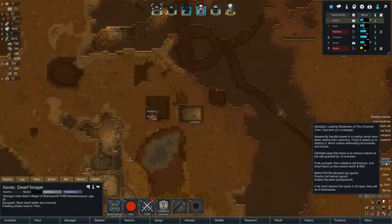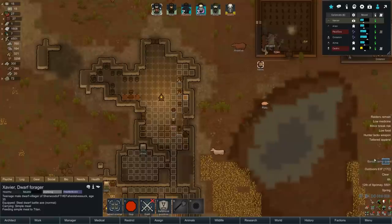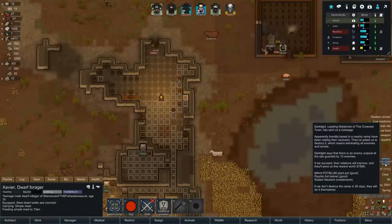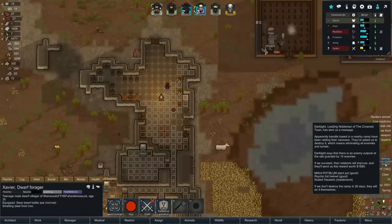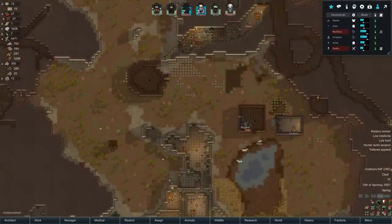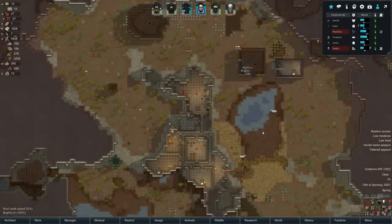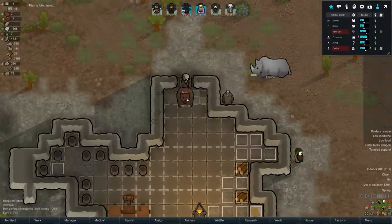Faction base proximity minus 10 with Azan Doom, and there's a bandit camp quest. The Noblemen of the Crown Town has sent a message — Dark Light, leading nobleman, says bandits nearby are raiding their caravans. There's a site with 10 enemies. If we succeed, they'll give us a mithril pot bloom, a psychic foil helmet, and a scaled hauberk masterwork — which is pretty good. But I'm worried about attacking — I'd only send three people against 10, and these are melee dwarves. I don't know how we'd imagine trying to succeed on that.